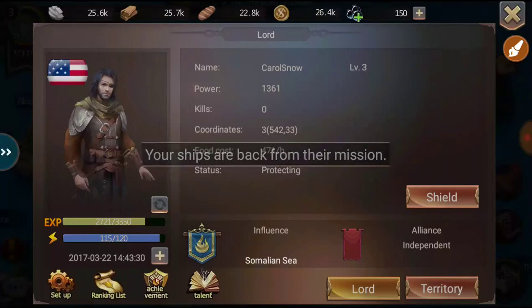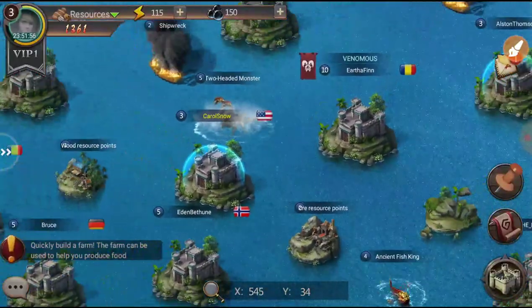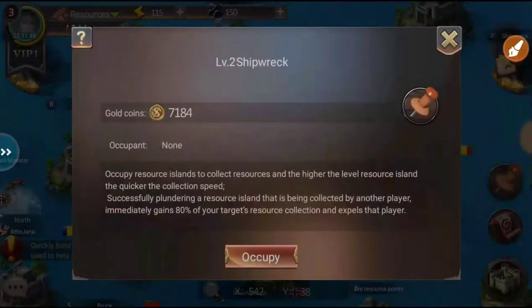The name showing is 'Carol Snow' — I don't want that. The ship came back. Let's see — we can't attack that one yet. There's a shipwreck nearby. The game explains: 'Occupy resource islands to collect resources; the higher the level, the quicker the collection speed. Successfully plundering a resource island gains 80% of the target's resource collection and expels that player.' That made like no sense, not gonna lie.